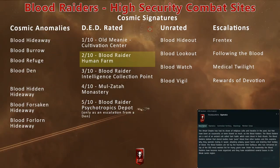In High Security Western Amarr Space, you can also probe down other DED-rated sites like the Old Meany Cultivation Center, Blood Raider Intelligence Collection Point, and Malzatah Monastery. The Blood Raider Psychotropics Depot can only be found in high security space through a lucky escalation from a blood den.